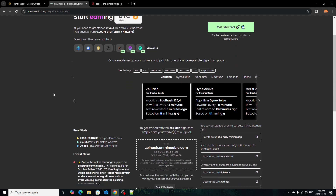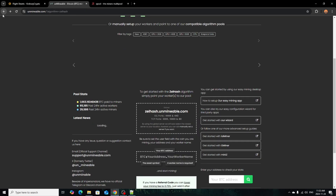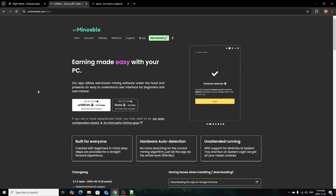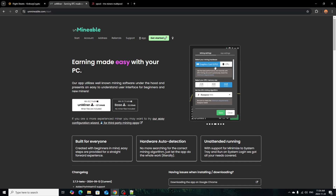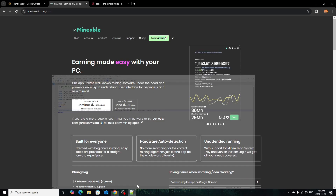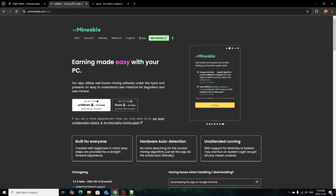If you do want to use Unminable in the easy way on Windows, all you do is go back and click 'Get Started' at the top, and it's going to bring you to the Unminable app for Windows. All you do is right-click, save link as, download it, and then exclude it from virus protection like I did in other videos. If you want a separate video for that, just let me know. It makes it a lot easier so you don't have to go through all these batch files. You just select the coin, put your wallet address in, and it does the rest for you. It is a really user-friendly software — compared to even NiceHash and stuff, Unminable probably has one of the easier softwares.